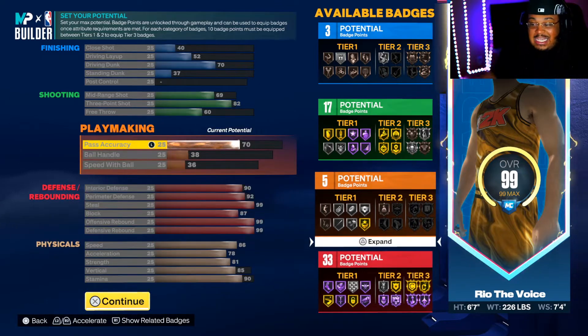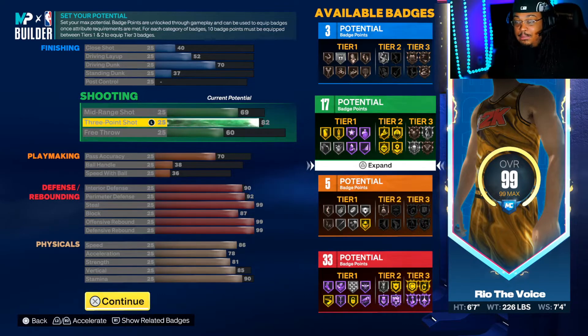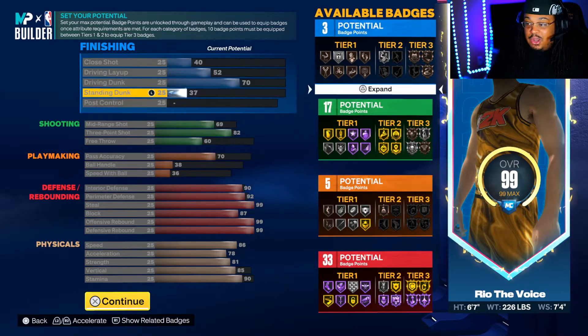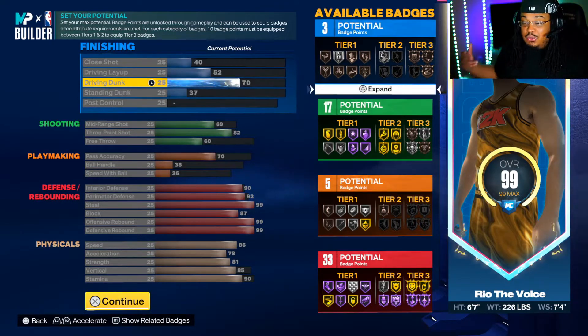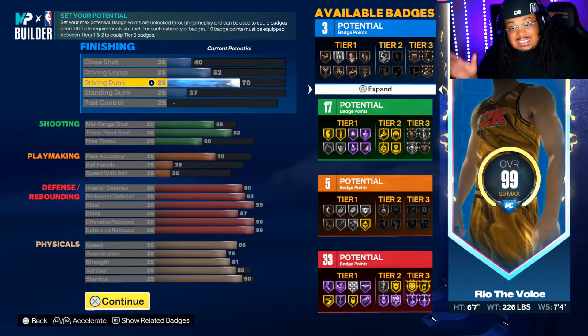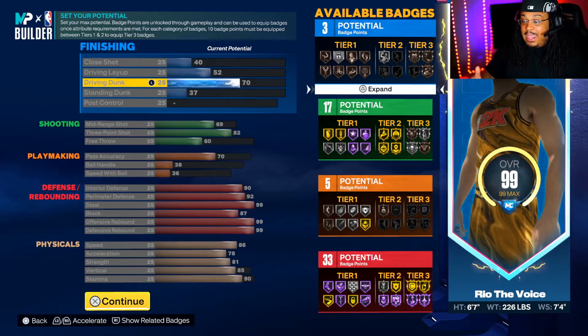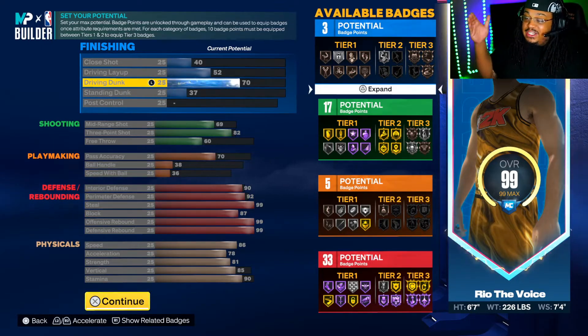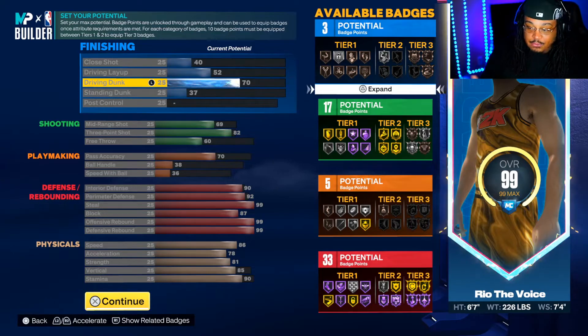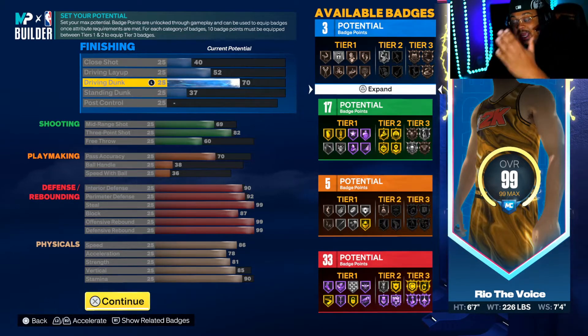We got a 70 pass accuracy — that's for a silver bullet passer. We got an 82 three-ball on the build with 17 shooting badges. We got a 70 driving dunk with a 37 standing dunk. That's not a lot, but we're not looking to make an elite finisher — we're looking to make an elite defender that is well-rounded and can do everything. This build right here is well-rounded, he can do everything. This is a guard's best friend.